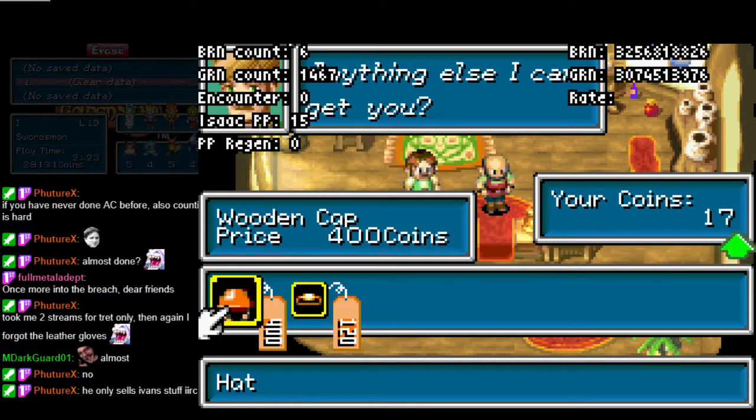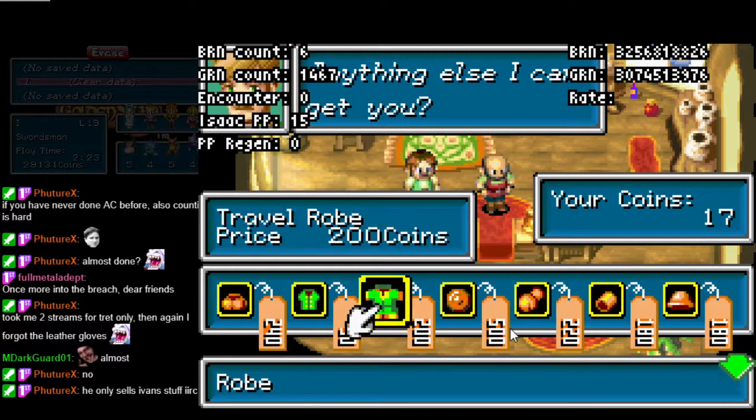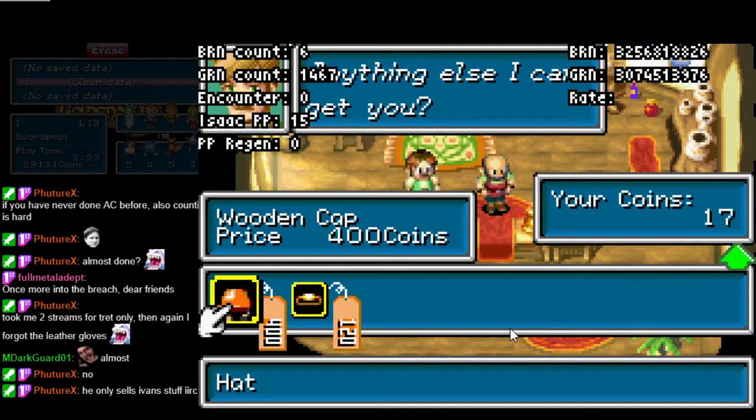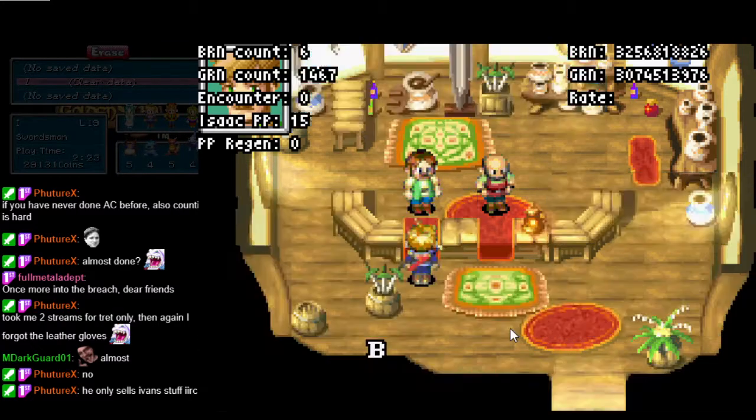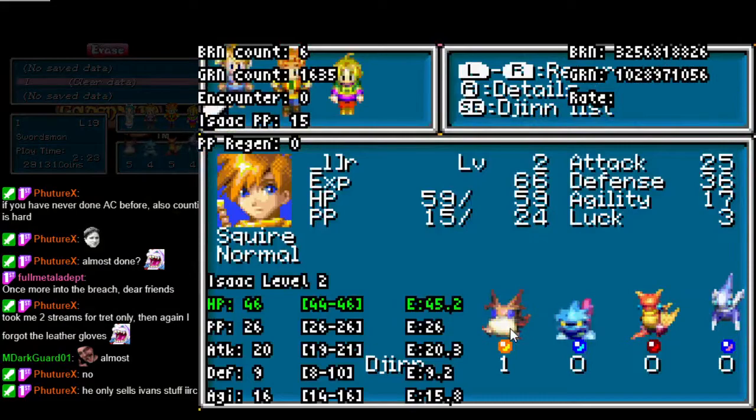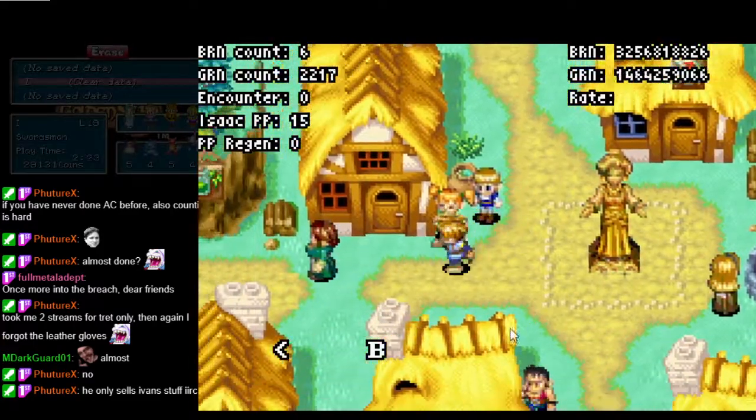To make this clearer: you're buying the bronze shield and equipping it; buying the leather gloves and not equipping them; buying the open helm and not equipping it; buying the wooden cap and equipping it. Super simple. If you did everything right, you should see that Isaac has 36 defense. After you buy the wooden cap it should go up to 36. If it's not going up to 36, something has gone wrong and you may need to start again.